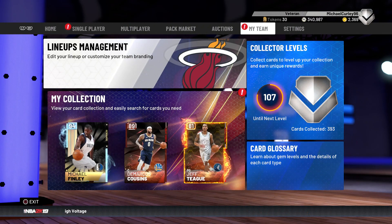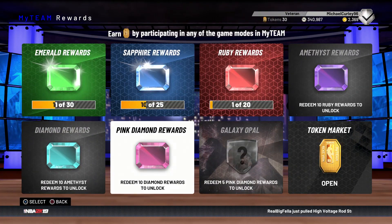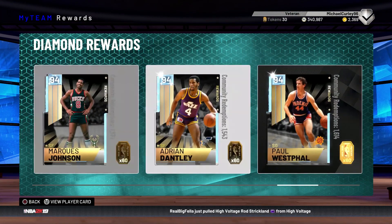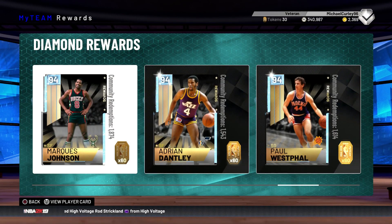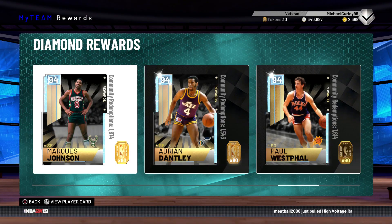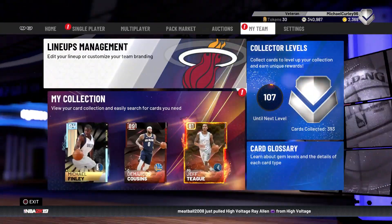In this video we're going to be going over a locker code for Marquise Johnson — or Marquise Johnson, I'm not sure. The reward version of this card is a diamond, and this diamond is actually Dominique Wilkins. When you go in game, his picture is literally Dominique Wilkins, and in the box score his picture is actually Dominique. So for some reason this diamond version of him is Dominique, but apparently this ruby version is actually him, which is good.